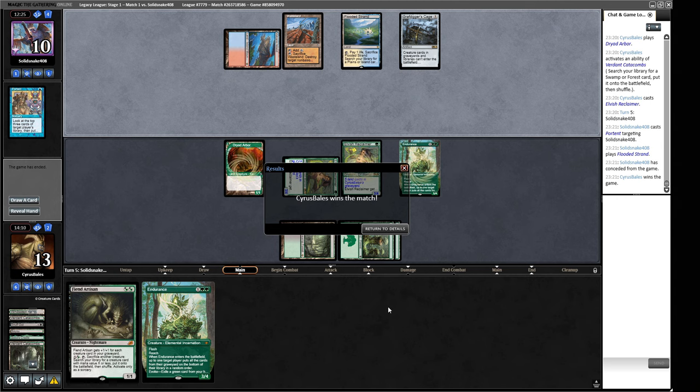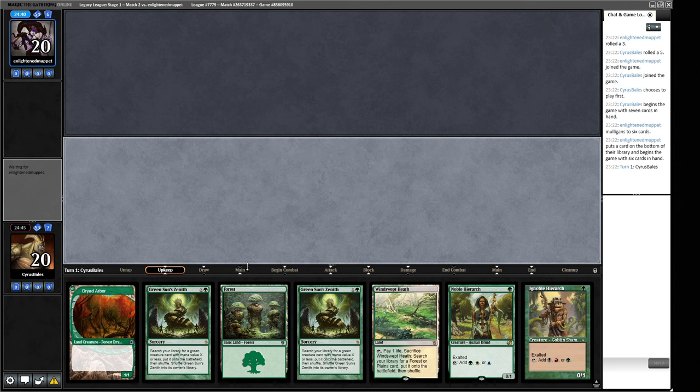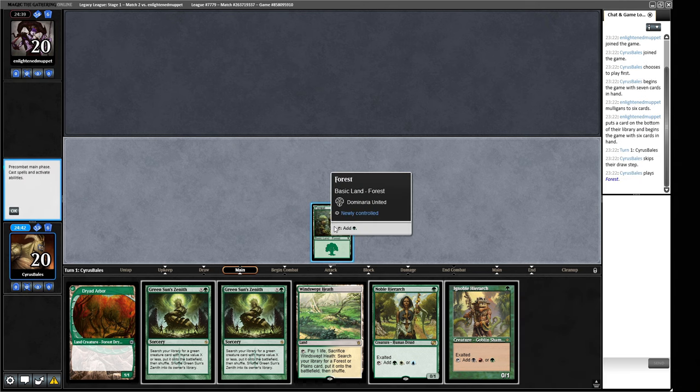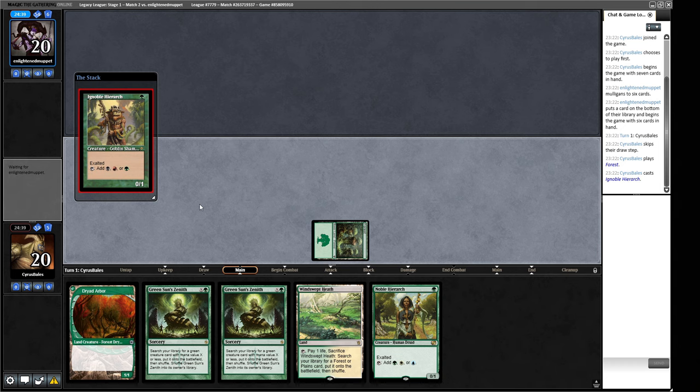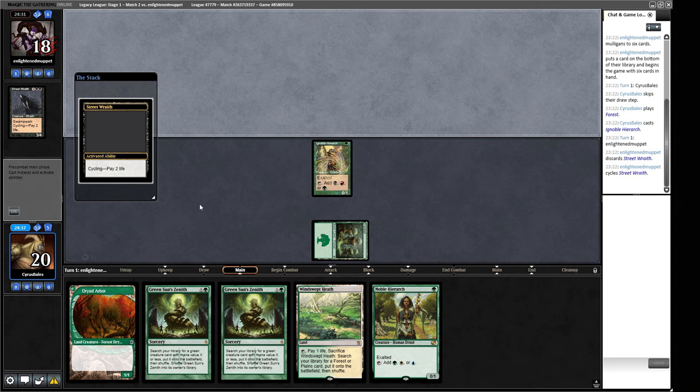Alright, our opening hand for round two has a couple of tutors and mana dorks — ramp stuff. This seems fine to me. This gives us the option to have a turn two Collector Ouphe against matchups where we care about that. Our opponent can't Thoughtseize us off that either. If we're against fairer matchups we're going to have a better time, but combo matchups aren't really our bread and butter. We play out the Ignoble Hierarch. Grist, the Hunger Tide — that is a very strong card to play.